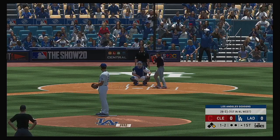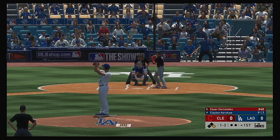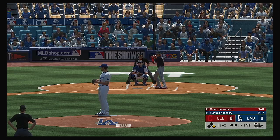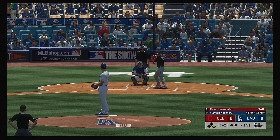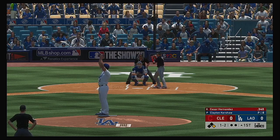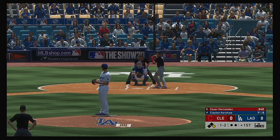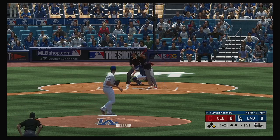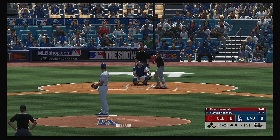That fastball is too much for him, one and two. Kershaw has racked up over 2,300 innings of work on major league mounds with an ERA just under two and a half — allowing just over two runs per nine innings of work. Fouled off, count still at one and two, nobody out.